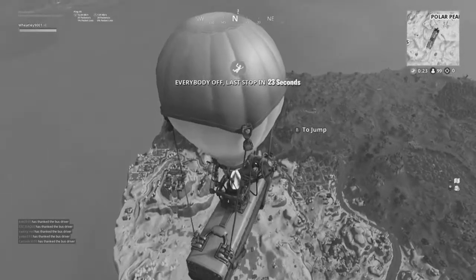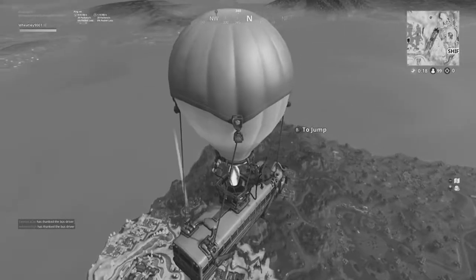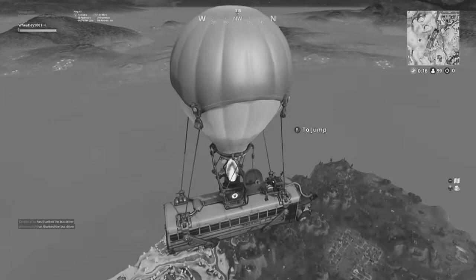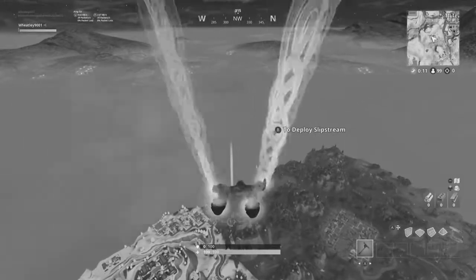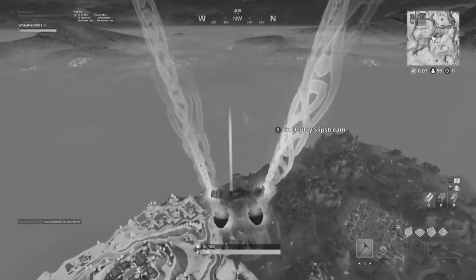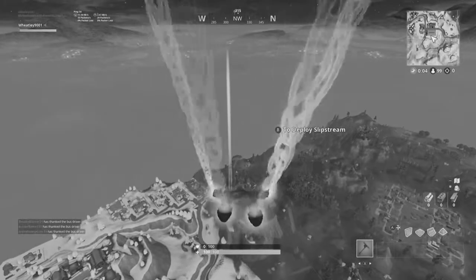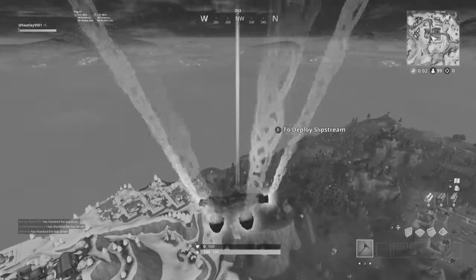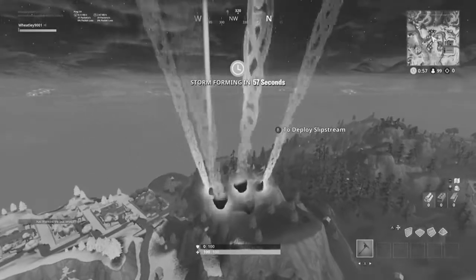We'll just drop at the same place, which is the rocket launch zone. I've got my contrail — that's the one thing I'm allowed to use, and gliders. I think I have a different glider equipped... no, I have the Twitch glider equipped, never mind.